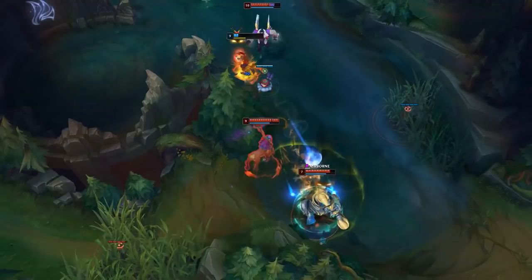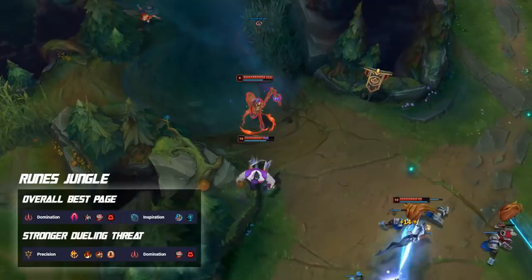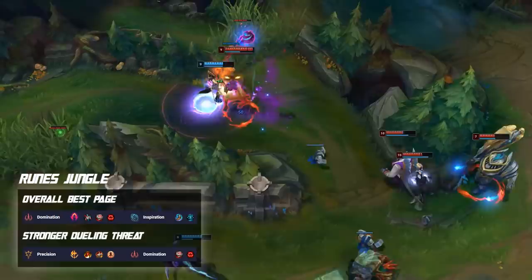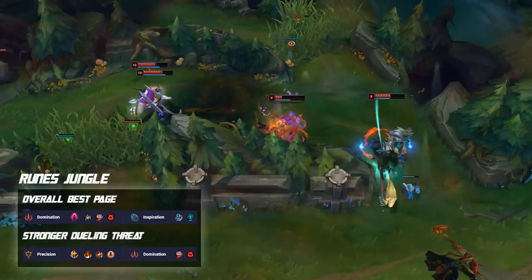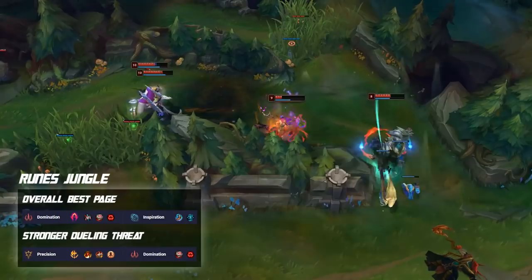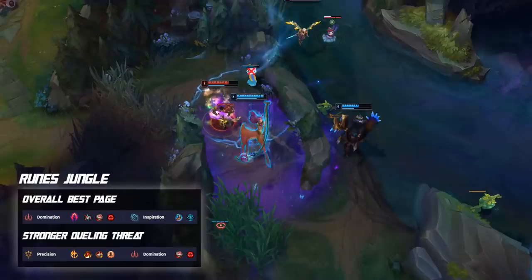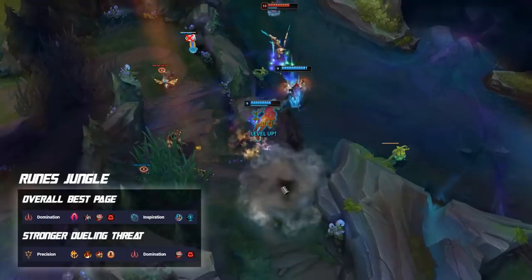For jungle Lilia rune pages, there are two options right now: Dark Harvest or Conquer. Phase Rush is being used by some players but seems a bit overkill since Lilia already has a lot of movement speed built into her kit — running Nimbus Cloak on top of that is excessive. Dark Harvest is her best page right now with the highest win rate and is what most pros are running. If you want more early game dueling threat, Conquer is also very good and stacks up quickly on Lilia.